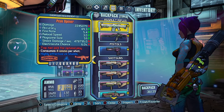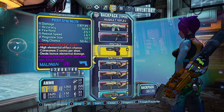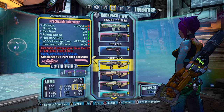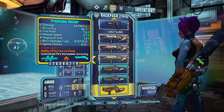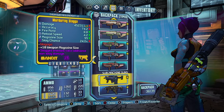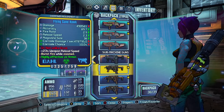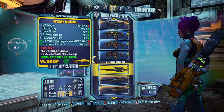For Assault Rifles we have a Peak Opener and a Lead Storm. For pistols we have the Grog Nozzle, which is for self-healing and slagging — I'd recommend getting a 50% slag chance one with a blade on it. For shotguns we have the Interfacer in all elements — arguably one of the best shotguns in the game along with the Conference Call and the Butcher. You'll want to get a Practical prefix in all elements. The Practical Butcher in all elements is my favourite pearlescent gun in the game. For SMGs we have a Slag Slapper for slagging enemies easily, and the Flying Sand Hawk, which is the best SMG in the game — I'd get all three elements. For snipers, we have the Lyuda, which is pretty much the best sniper in the game as well, in all elements.